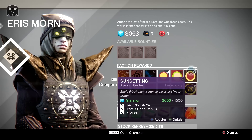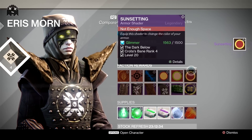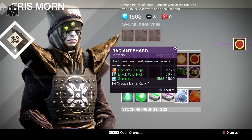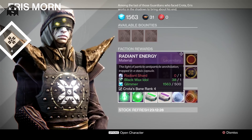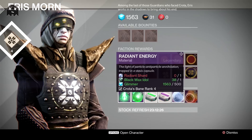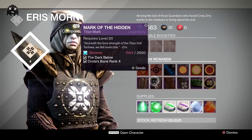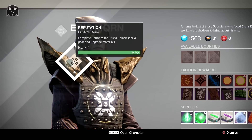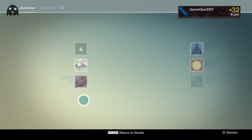Time for my shader — the Sunsetting armor shader. The first time I saw this it's actually what I've been going for, this and the ability to exchange radiant shards and radiant energy. That's a must if you're trying to upgrade your armor and the game keeps screwing you on shards. That exchange process is going to come in handy.